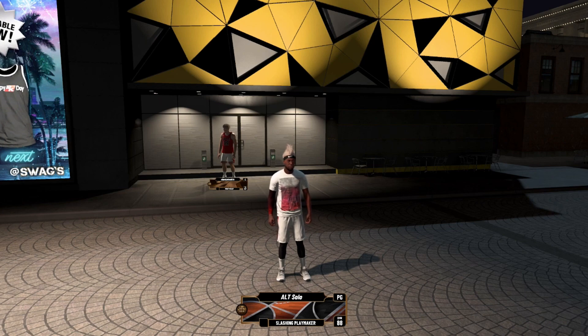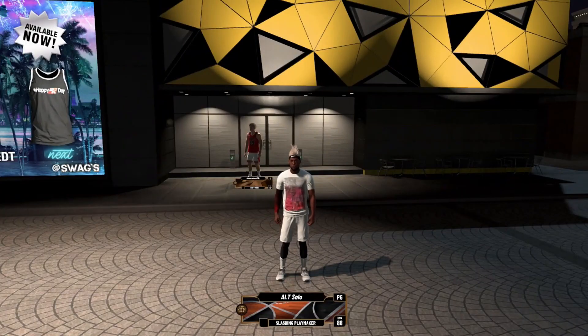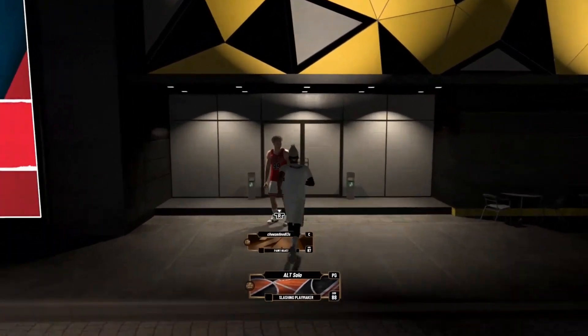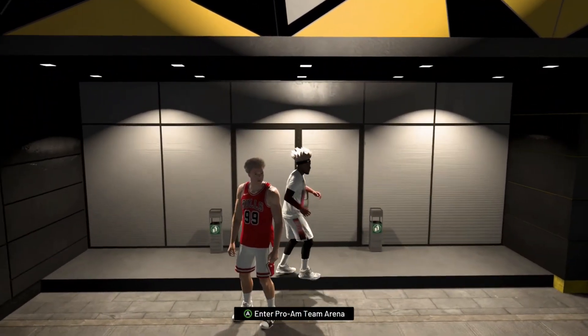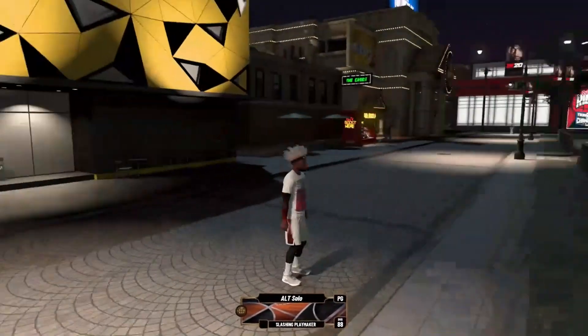If you don't know how, you have to make a team first, then invite your friends to your park, and then invite them to the team. Everyone walks up to this door and then you load into the Pro-Am or Team Arena, ready up, and play a game.